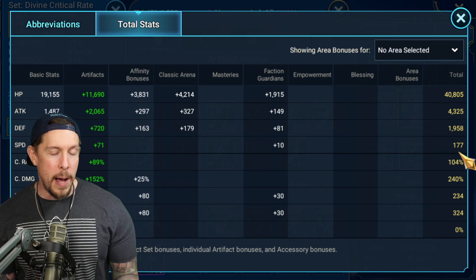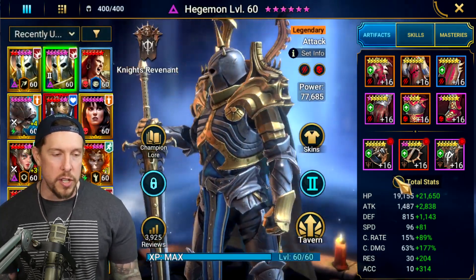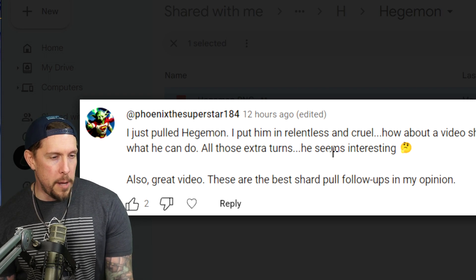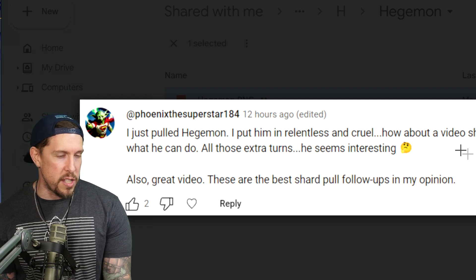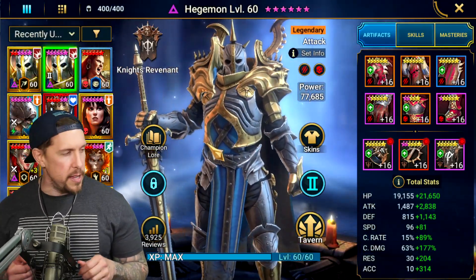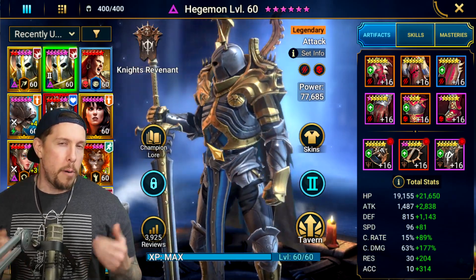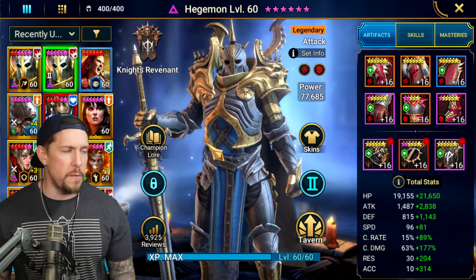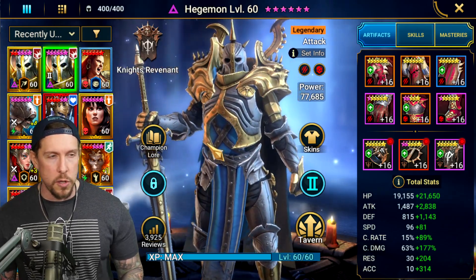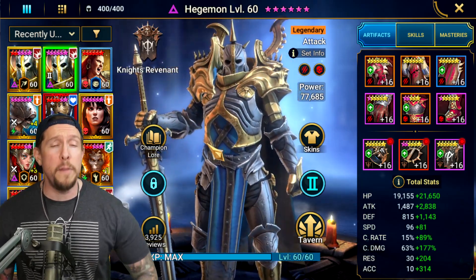In terms of stat priorities, speed isn't going to be huge on this dude, but accuracy and damage are going to be huge. If you're running him in Dark Fae, Dungeons, or Doom Tower, he's still going to go first every round. As for Relentless gear — I guess pretty much any champion is going to be good in Relentless, but personally I save my Relentless gear for champions I'm using in Hydra, or someone who really excels in Relentless. With Hegemon, I feel like you can go triple Perception, Savage or Lethal, or even triple Cruel before Relentless.